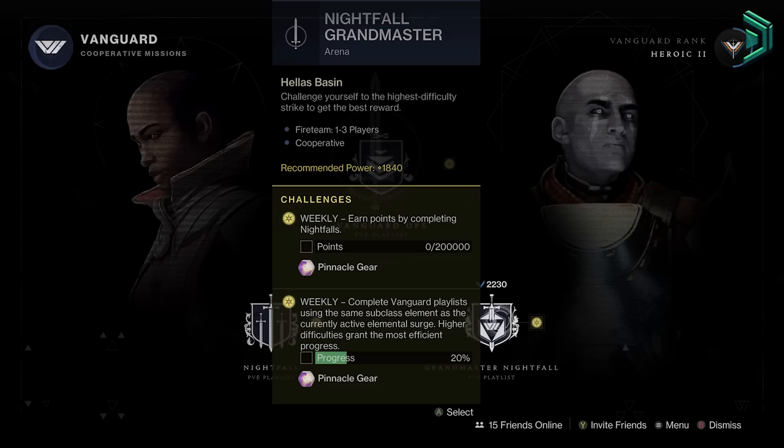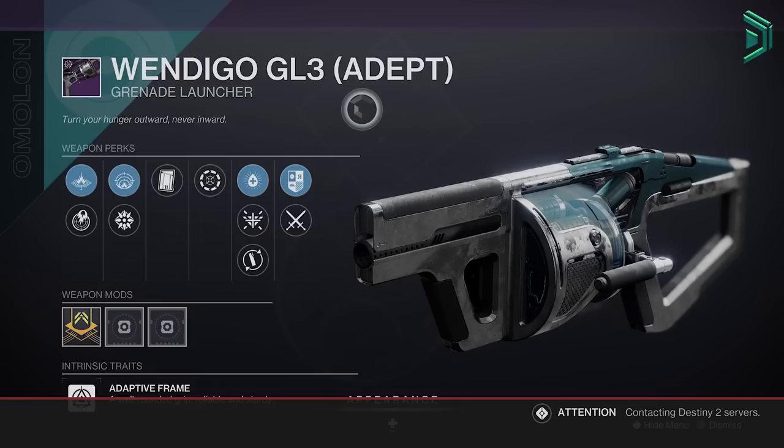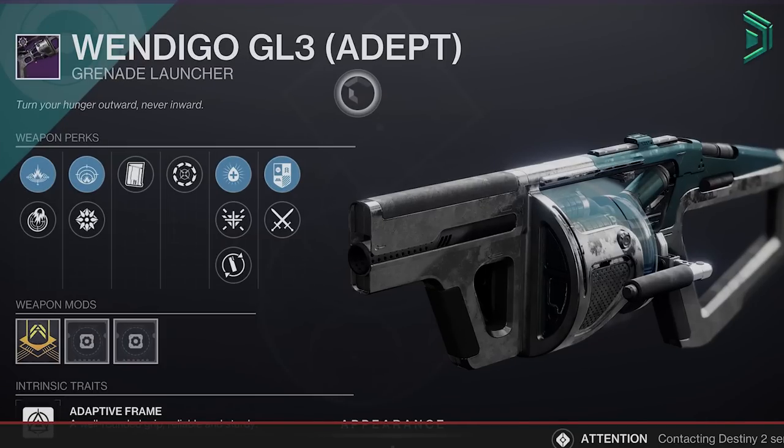As for the Nightfall this week, it's your last chance to grab the adept Wendigo GL3 grenade launcher this season. It'll be on rotation next season though, but who knows what the GMs will be.